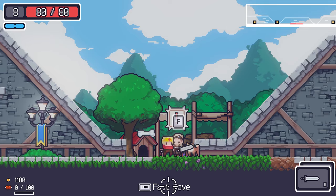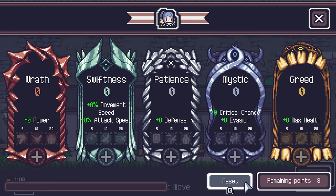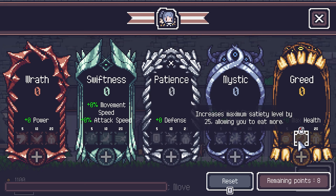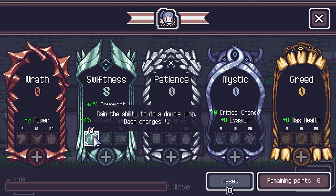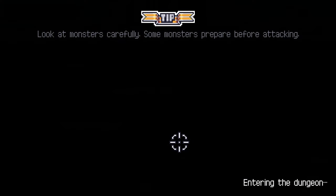We unlock new weapons and accessories. Speaking to the trainer, we have eight skill points. Going with Swiftness — plus four percent movement speed and attack speed, plus the ability to double jump and an extra dash. Let's go for the second dash too.